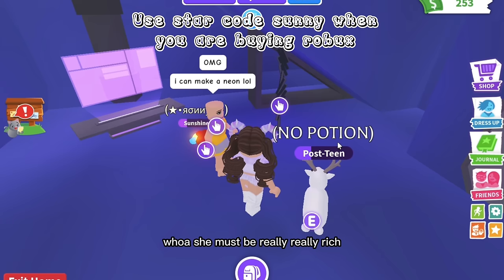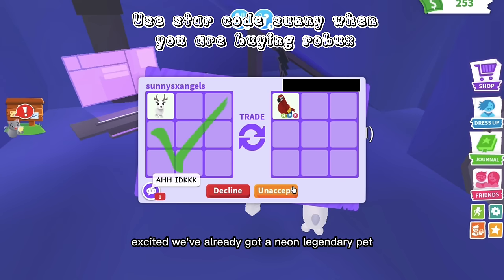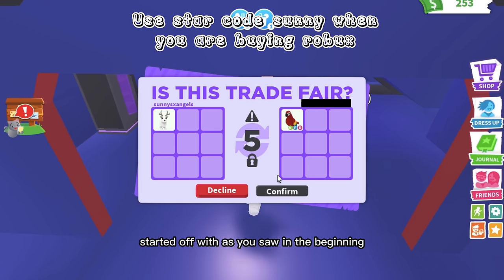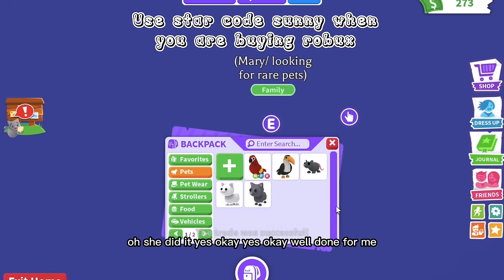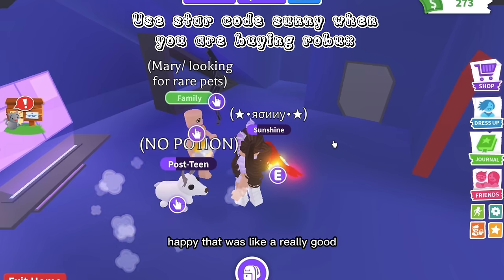She wants to make a no-potion neon arctic reindeer — she must be really rich! Oh my god, I'm so excited. We've already got a neon legendary pet. She said 'I don't know' — oh my god please do it, we would literally win this challenge. She said okay fine — is she going to do it? Yes, she's doing it! We are going to be so rich. Just by the pets we started with, we've already gotten to a neon-level trade.